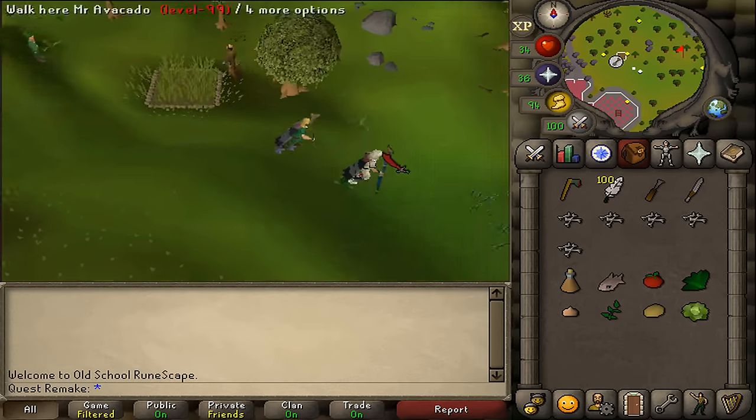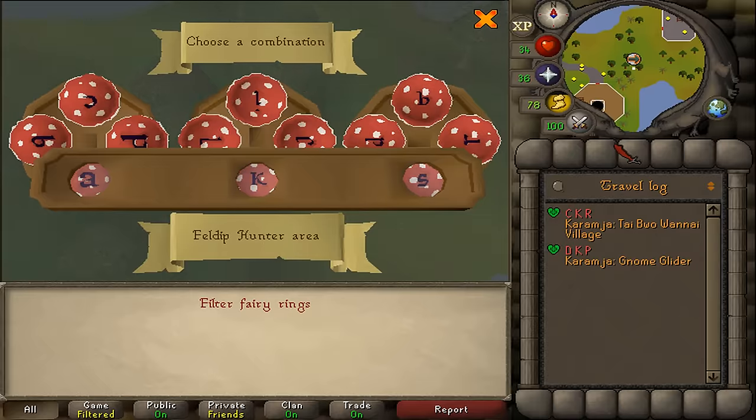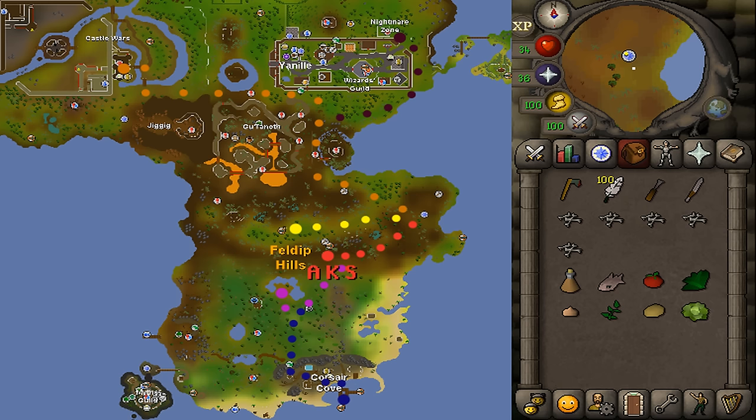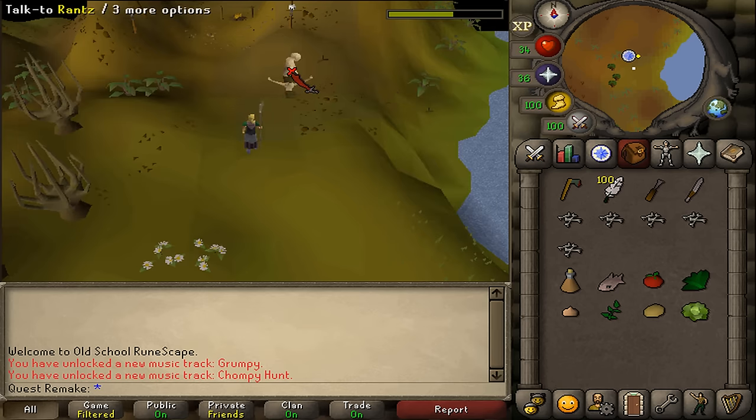To get to the quest start, I used the fairy ring code AKS, which is located just west of the quest start. You could also use the Feldip teleport scroll and run a bit north-east, or use Castle Wars or Nightmare Zone teleport and run south. If you've completed One Small Favour, you can use the Gnome Glider and run east. Here at Rantz is the quest start.